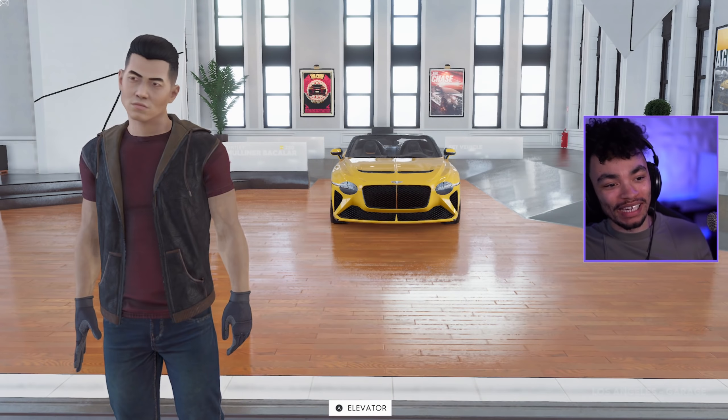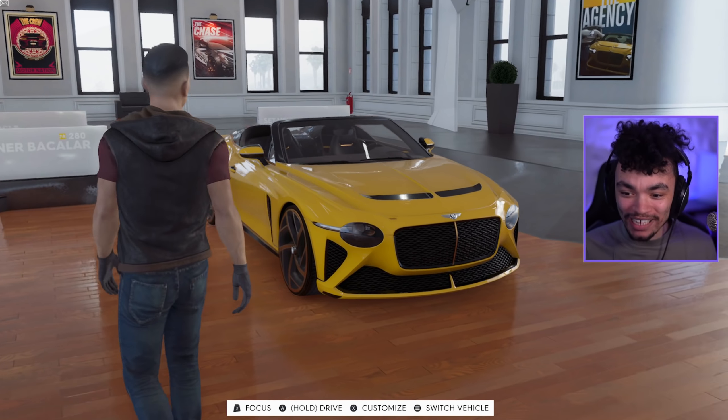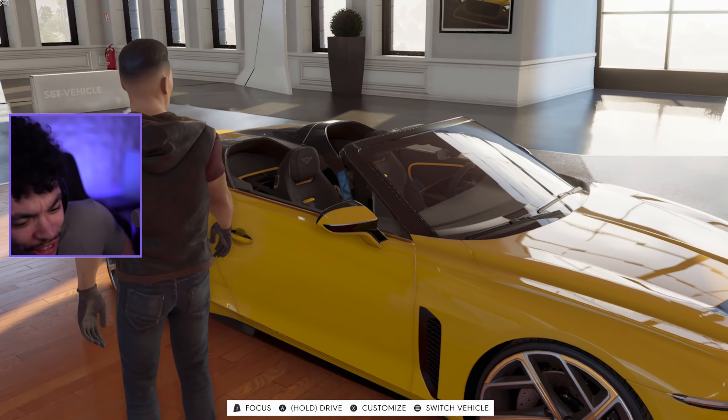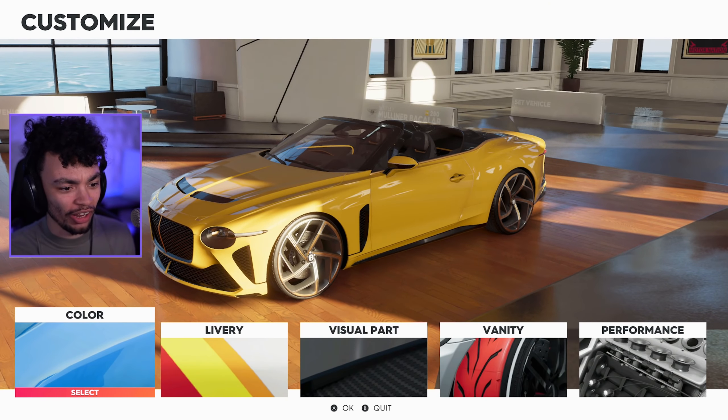Today, my friends, welcome back to The Crew 2, where we have a brand new set of cars to check out. This is the first one — it's called the Bentley Mulliner. It's a big boy, and this big boy is about to be tuned by the pants, and you already know it's going to look even spicier once we are done.